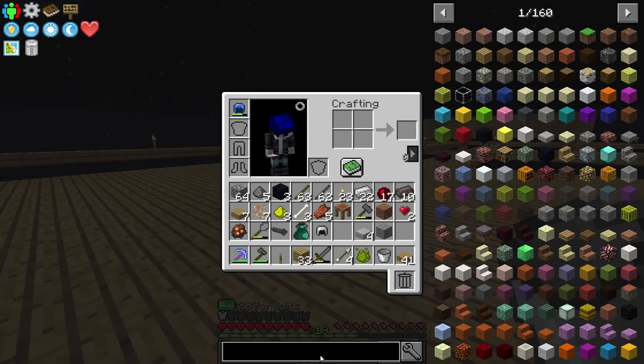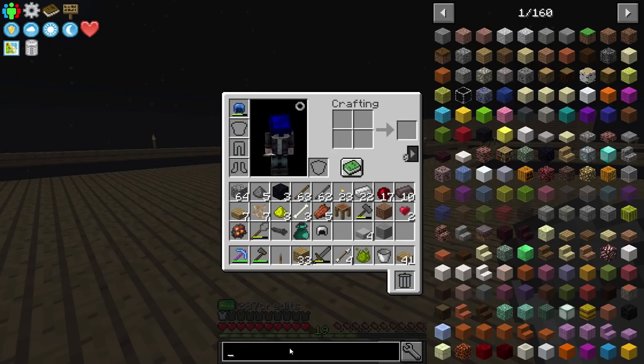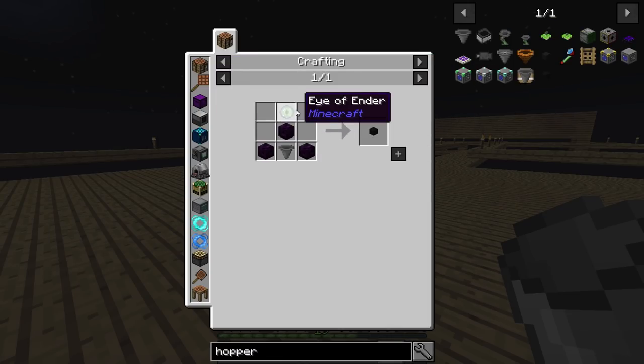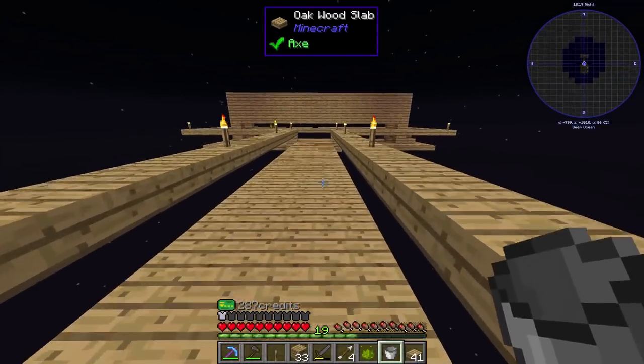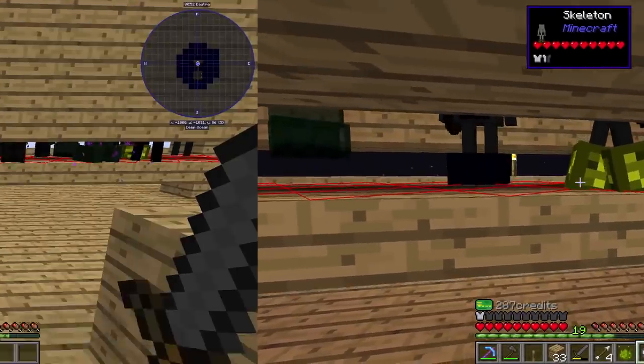The only thing we really need now for the absorption hopper is the enderpearl. Let's do the hopper recipe — that, and the enderpearl. What I'm going to do here is probably cut, like I said, and wait for an enderman. Once we have an enderman, I'll come back and we'll get on moving.